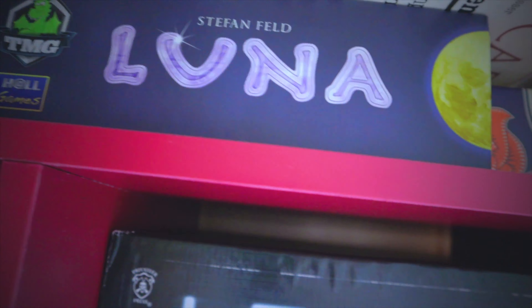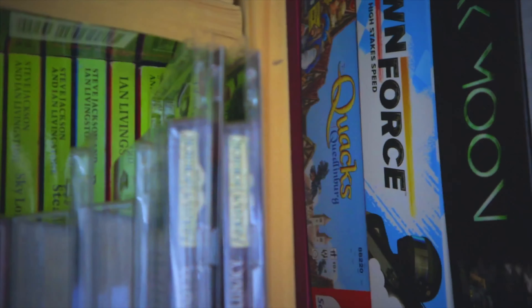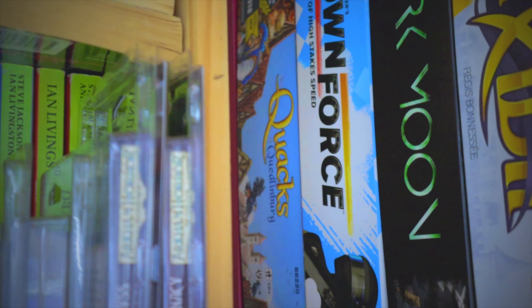We've got Luna — a Stefan Feld game. We haven't played it and don't know what it is so we can't talk about it. Skull and Roses is another version of that — we talked about that already. Over here we've got The Quacks of Quedlinburg, which won the Spiel des Jahres in 2018. It's a bag-building game that we quite like, though we haven't got the expansion.